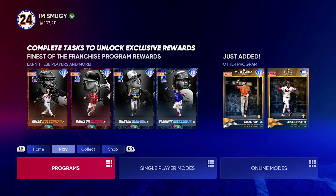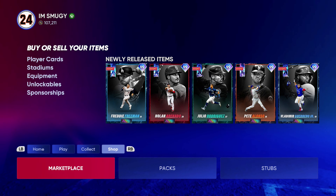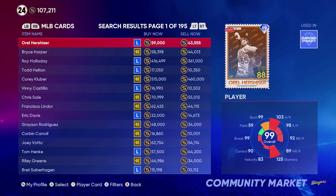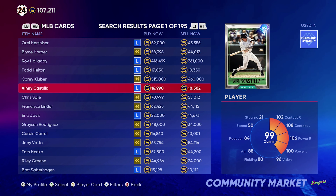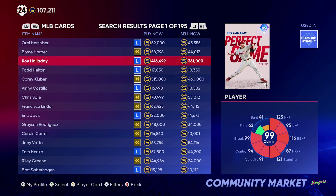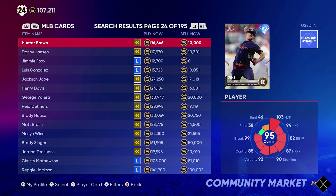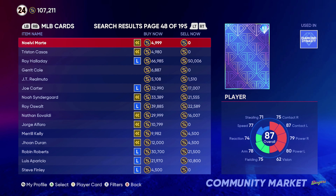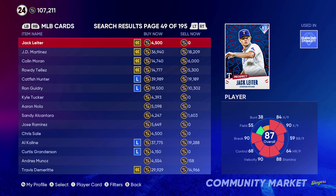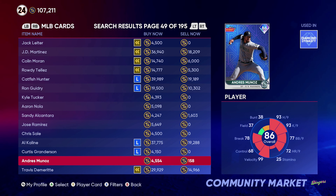So this method is all in the shop. In the shop, you're gonna go to the marketplace — players. You see all these players you can buy; they have a buy now and a sell now price. You want to go down to the max amount you have — say you only have 10,000 stubs, you go down to the buy now at 10,000. When you look for these players, you want to find a big differential in their buy and sell now price.